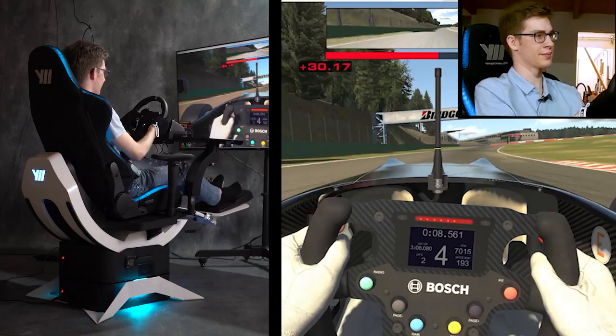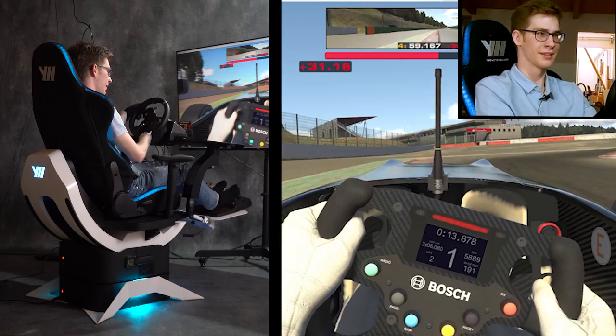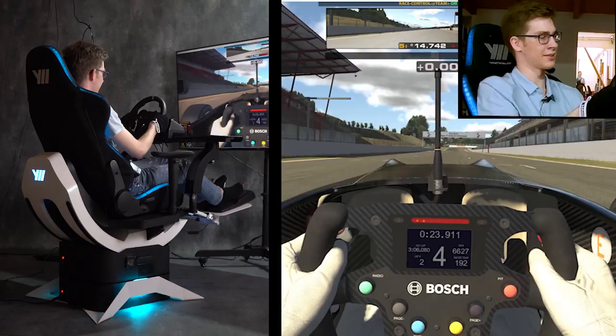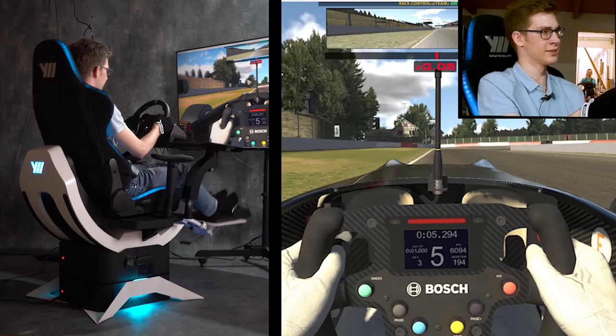So here we go for a lap around Spa with the motion sim. For the start-finish straight you want to have a really good exit — you can really feel the curbs here. Then you go down the main straight and you should aim for braking around the 100 marker. Really heavy braking zone. You can feel the car lean forwards on the braking.